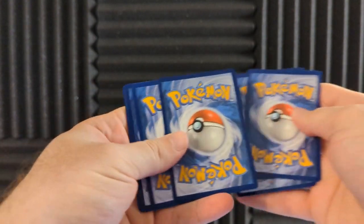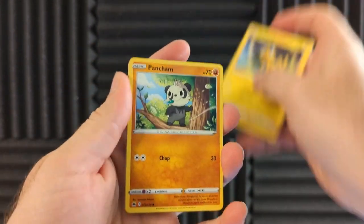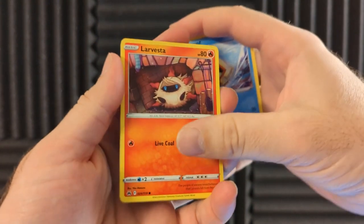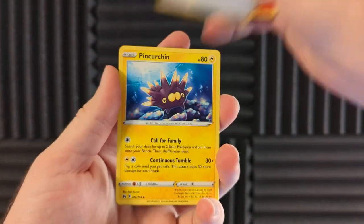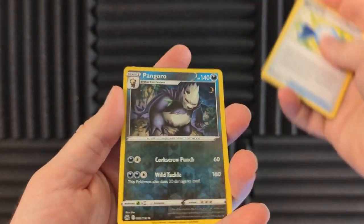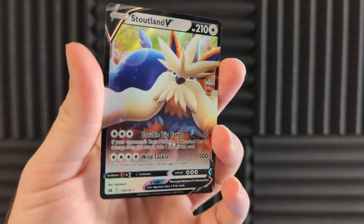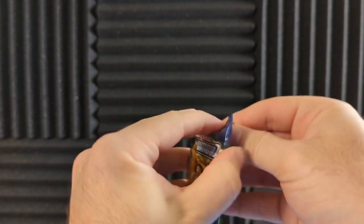Is it like minimum holo every time? Helioptile, Pancham, Switch, Snorunt, Larvest — I like that Larvest — Pokémon Catcher, Pinchurchin, Rare Candy, Pangoro Reverse Holo Rare, and Stoutland V as our first one. Not a bad way to start, but we need to see if it's all holos all the time.